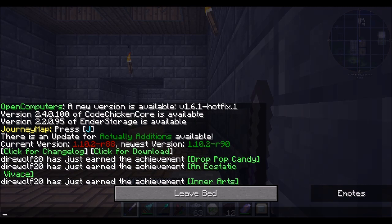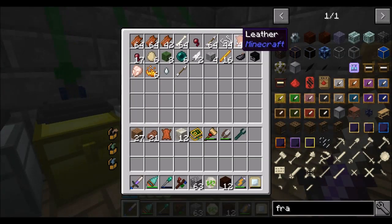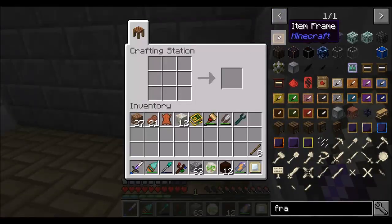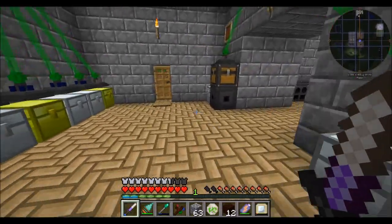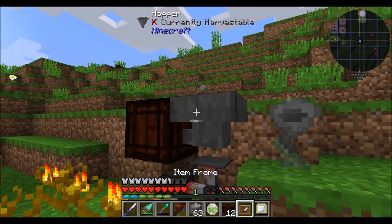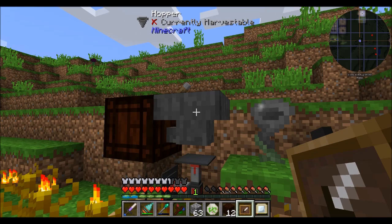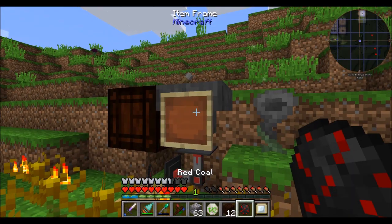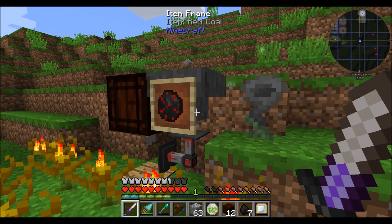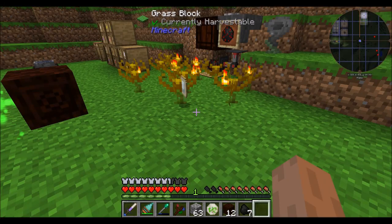I'll show you how to prevent that hopper from picking up items you don't want it to — it's really easy. All you need is an item frame, which is leather and some wood. If you want to filter what items the hopperhawk is allowed to pick up, all you need to do is place one in an item frame on the inventory that's going to be picking it up. Item frame — item red coal — we're good to go. Now he can only pick up red coal, so if I place my mana tablet on the ground, it won't be picked up by the hopperhawk anymore.